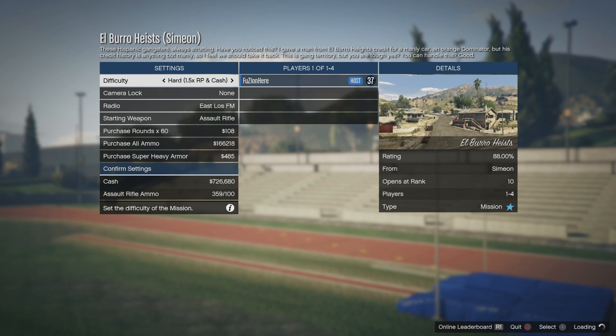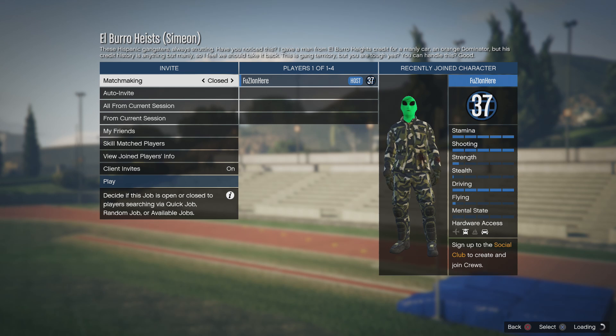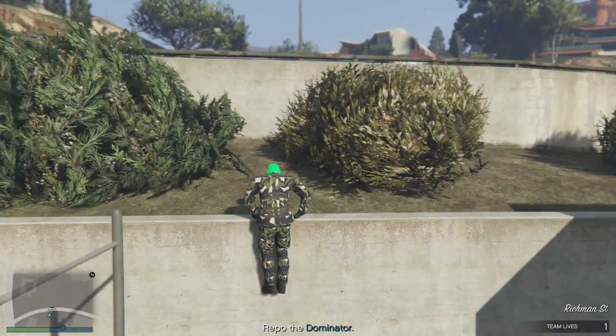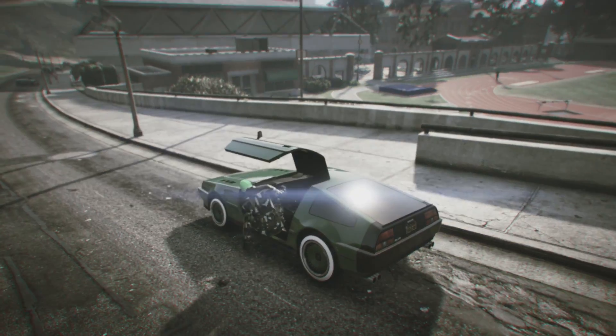You can set this on hard mode if you want to get extra money — I've set it to hard mode. I'm just going to click Confirm Settings, put matchmaking on Closed if you don't want anybody to join, and just click Play to start the job on your own. Now I'm going to hop in my Deluxo and make my way over to the waypoint on the map that it tells you to go to.